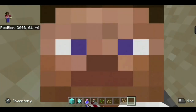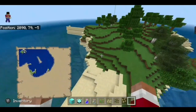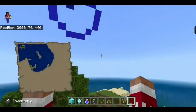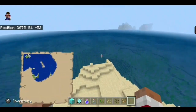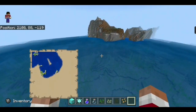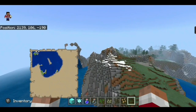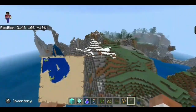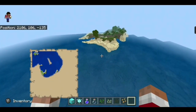This seed has about three ocean monuments really close to spawn — like, really, really close. And if you're not really into the Survival Island thing, then all you have to do is cross this 100 to maybe 200 block body of water and you'll find mainland. So it's not too far, but it's far enough to count as a survival island.